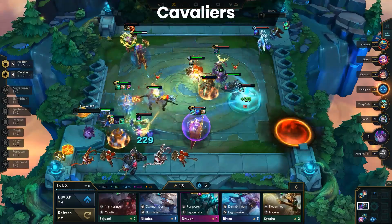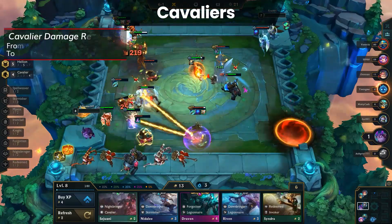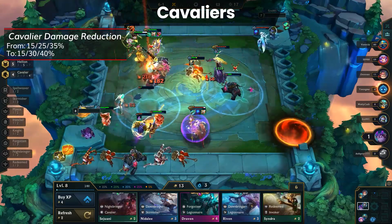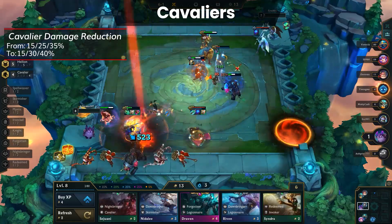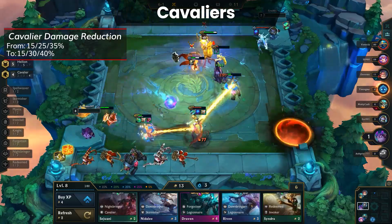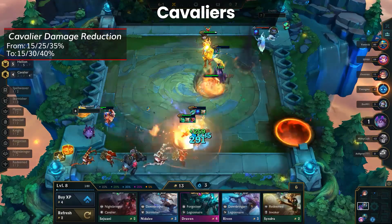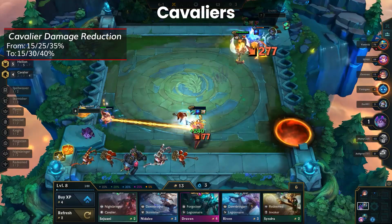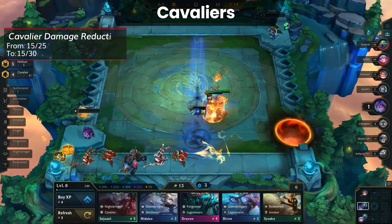Next up, we have buffs to Cavaliers. At 3 and 4 Cavalier, the damage reduction is going up from 25-35% to 30-40%. It's not a massive increase, but keep in mind when Cavaliers charge, the damage reduction is doubled, so 4 Cavaliers will gain 80% damage reduction for a few seconds after charging. It's unlikely we'll see 4 Cavaliers all that often, but buffing 3 does open up more early game possibilities for the frontline with Sejuani, Hecarim, and Kled.